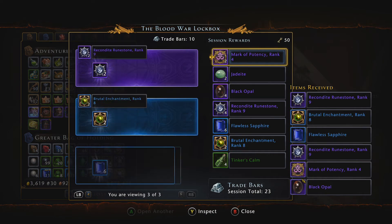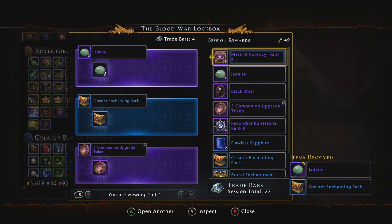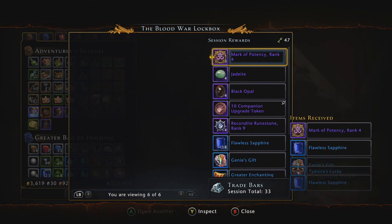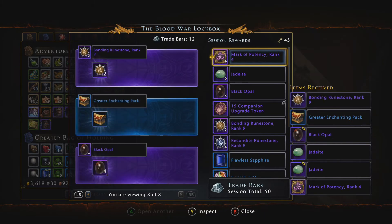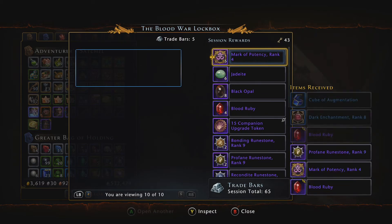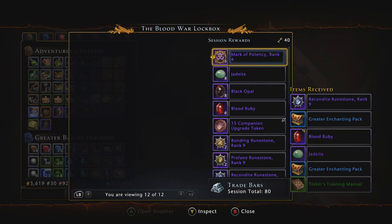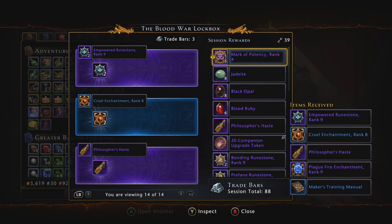So we have a couple of market potencies, a couple of runestones that are kind of pointless to be honest. I'm searching for companion tokens, genie gifts, and the legendary pack or the epic pack. Cubes are pretty good in here since I need a second main hand. I definitely don't like the new format of these boxes that they changed about a year ago or so.